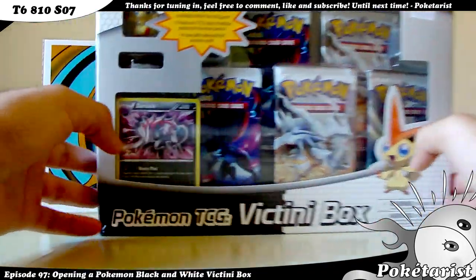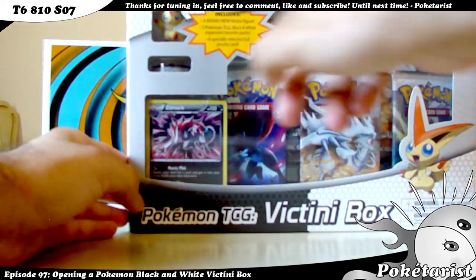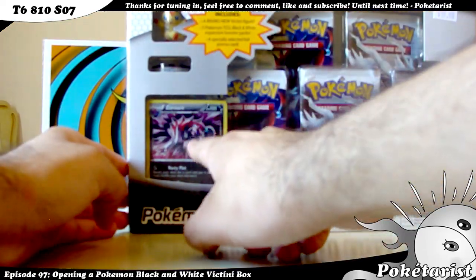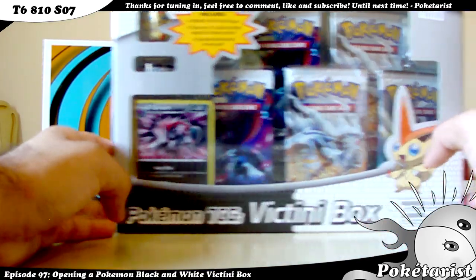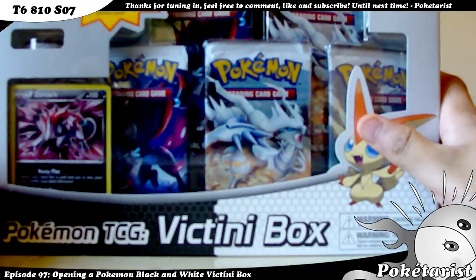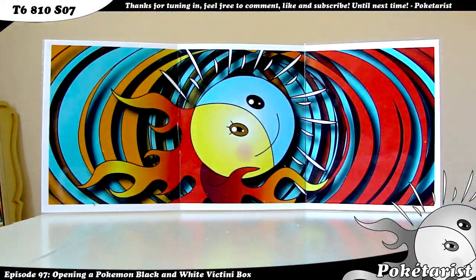I'm going to go ahead and open this. It comes with a Victini figure — you can see it right up there — and then it comes with the promo Zoroark card and five Black and White booster packs. This costs like $23 at Toys R Us, but at Walmart you can get it for $19.98, so you can get it cheaper over there. Toys R Us sells everything too expensive.